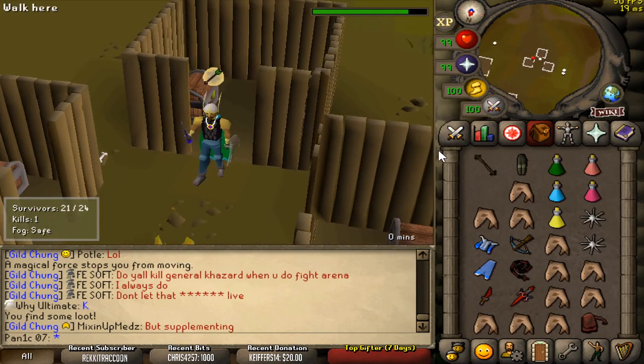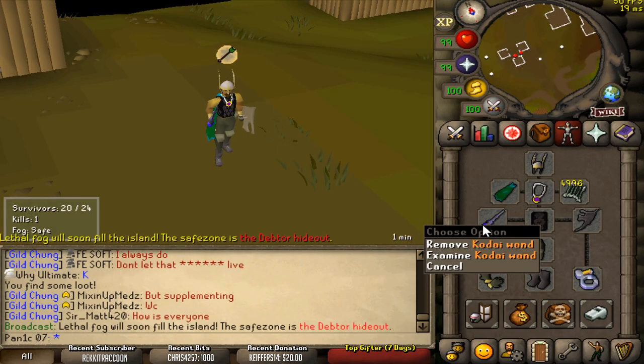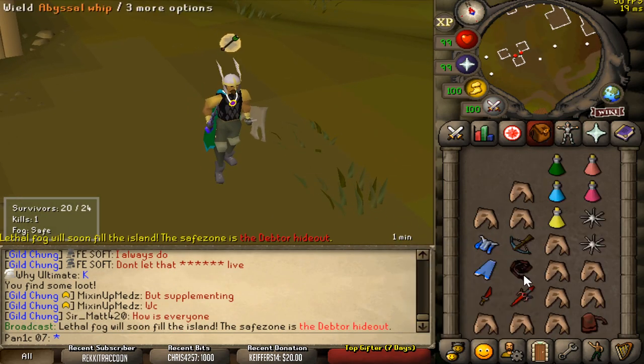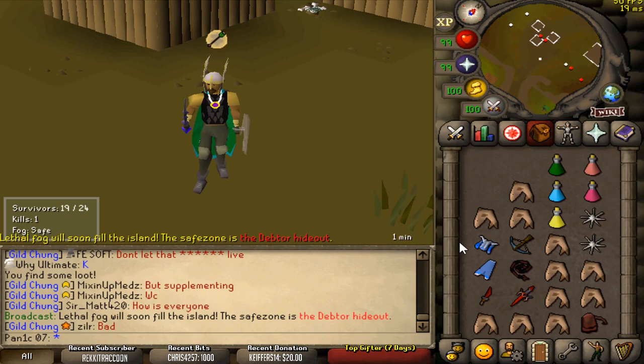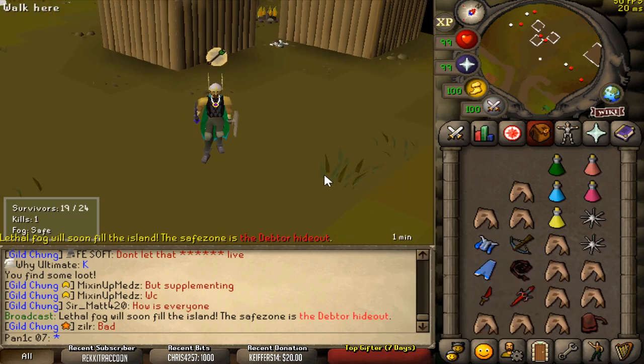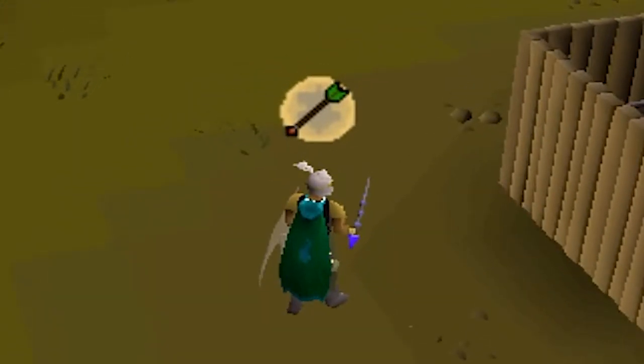We get some nice upgrades — we've got a wand. Now that I've got a Kodai wand, it'd be smart for me to prioritize my magic and my melee since the ring crossbow is kind of weak compared to them. Whereas if I got like an Armadyl crossbow or something, then obviously I wouldn't mage very much — I'd use the Armadyl crossbow. So that's how you should be tribreeding here. Work with your upgrades because that's how you're going to win games.